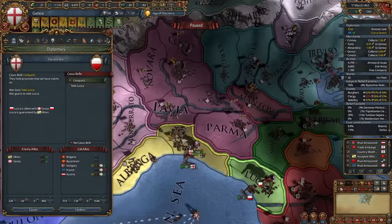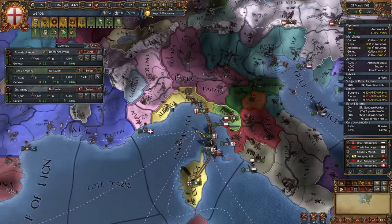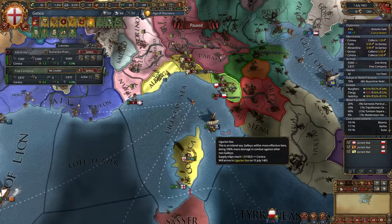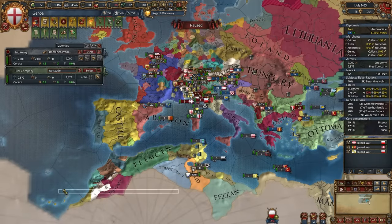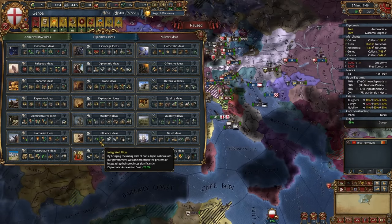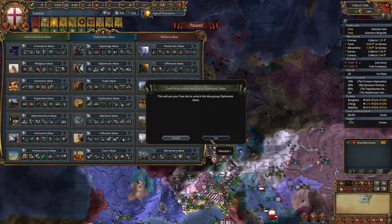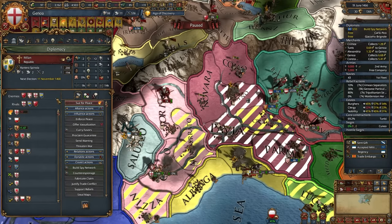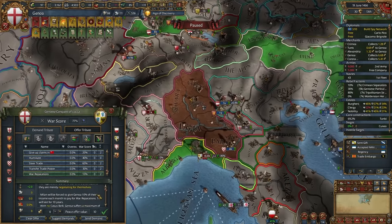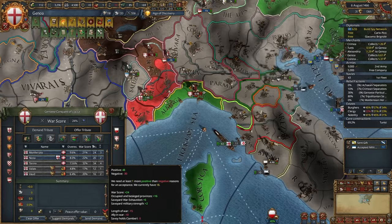Lucca is the weakest neighbor — conquer it with Hungary and Austria. About military coalitions from conquering Tunis: don't worry, it will consist of North African states which are extremely weak. As a first idea group, you might want Trade ideas, but don't — it's a bad idea. Instead take Diplomatic or Espionage. I prefer Diplomatic, but Espionage is very good for shorter sieges. Let's conquer Lucca.